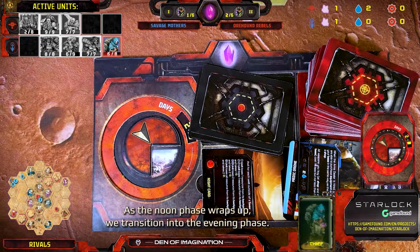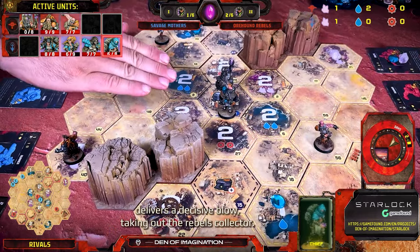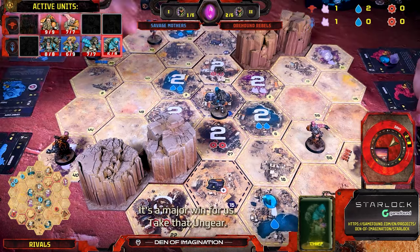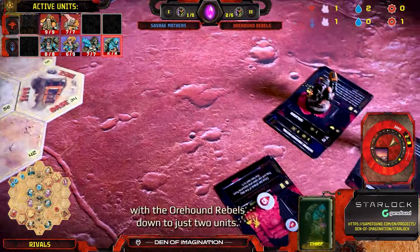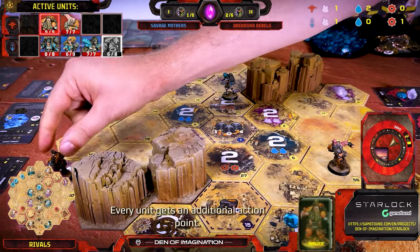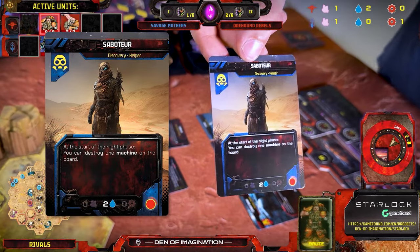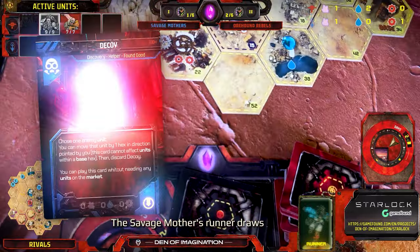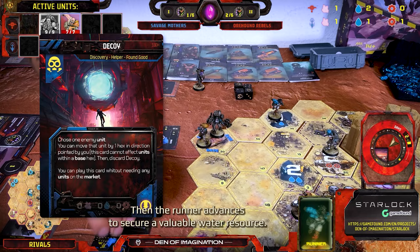As the noon phase wraps up, we transition into the evening phase — it's shaping up to be a high-stakes round with plenty of action to come. The Savage Mothers' Thief delivers a decisive blow, taking out the Rebels' Collector. It's a major win for us. With the Ore Hound Rebels down to just two units, it's Desperation Mode — every unit gets an additional action point. The Brute heads to the Crystal Mine and uses a discovery action, drawing the Saboteur card, a critical draw that might just turn the tide. The Savage Mothers' Runner draws the Decoy card and then advances to secure a valuable water resource.